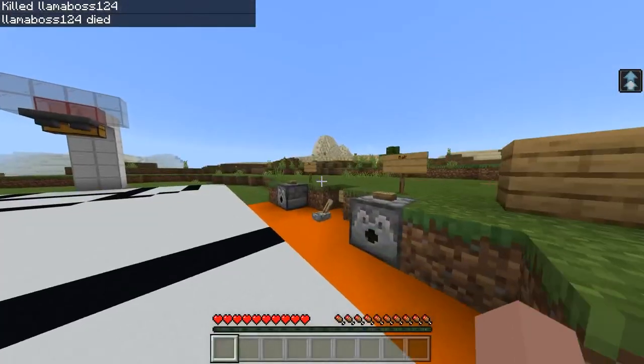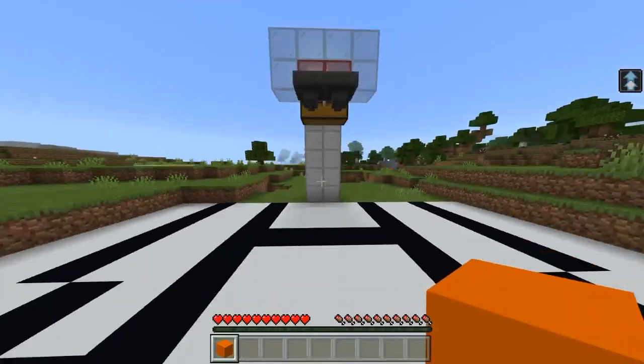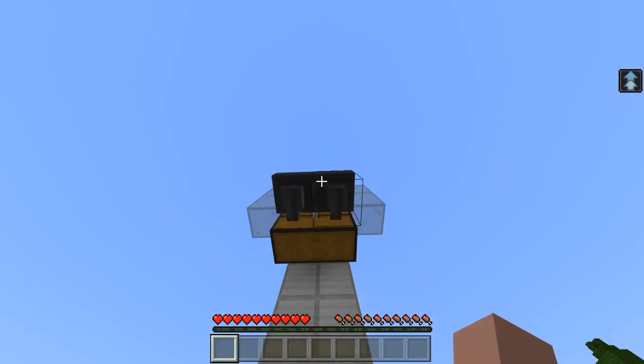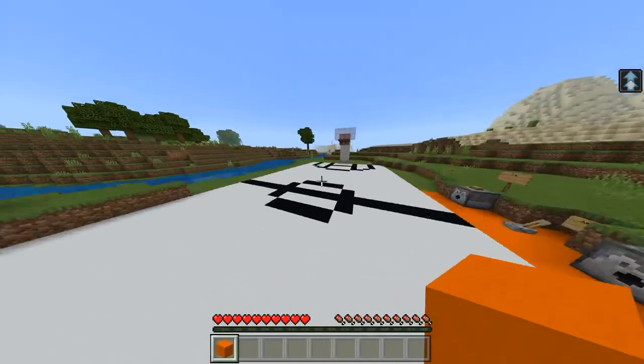The spawn point is actually this right here, so let's say you killed yourself — yeah, the spawn point is at the bench. Then you use this to get a ball.